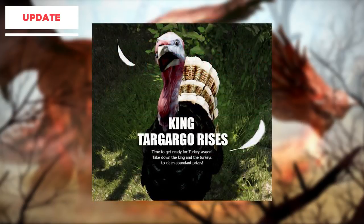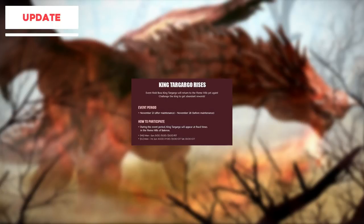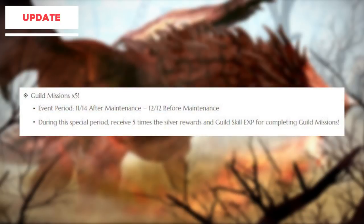To celebrate Thanksgiving in the United States we're getting the King Targargo field boss that will spawn in Phlum Hills and Balenos. Basically it's a giant turkey and you do daily quests connected to this event and get rewards for it. The event boss will appear only on random servers but at the same time, so you know when it's going to spawn but not which server. It won't spawn on Arsha or the Olvia servers, so newer or returning players need to be on one of the normal servers. There's no penalty to dying to this boss so lower level players shouldn't be afraid to try. If you're in a guild, make sure you do guild missions as you'll receive five times the silver reward for completing missions all the way up until December 12th.